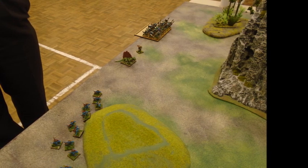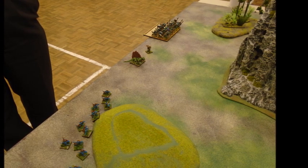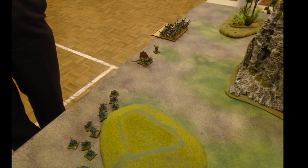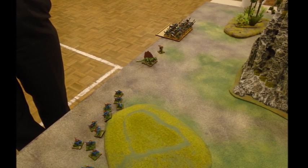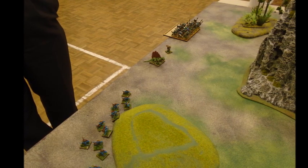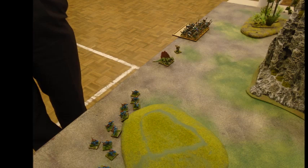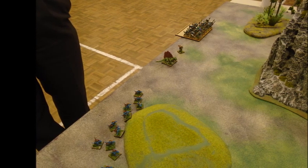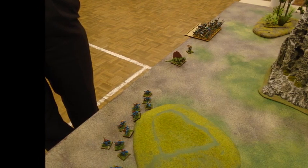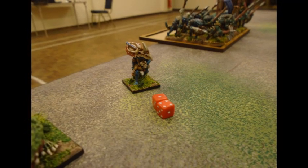On the other side I have a bunch of Saurus with spears, my shaman, small skink skirmishers, and a salamander — he's got no crew, but I only used him for a roleplay game and grabbed him as he was painted. There will also be Kroxigors dropping down on this side. I rolled up for spells and got the Second Sign of Amul and Urnsundbolt.